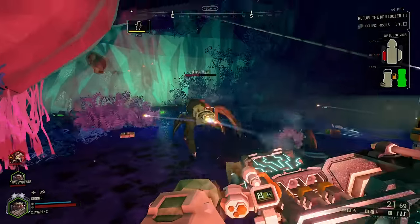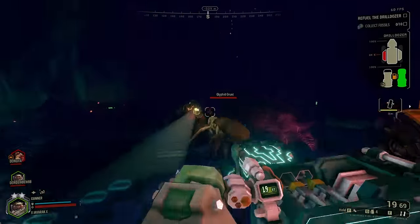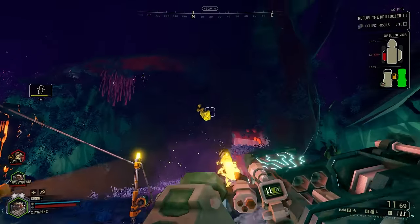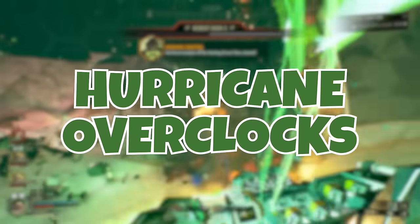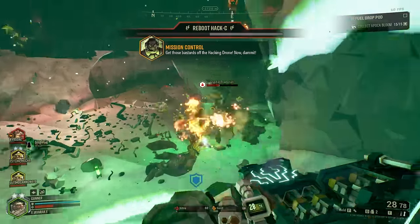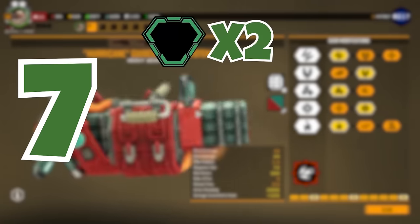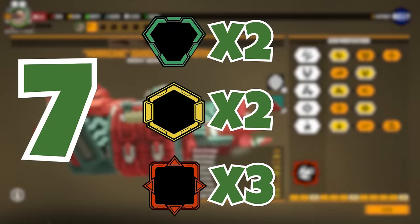However, you will rarely be in a situation where that comes into play because you will be spitting out rockets so fast, and they travel so quickly, that you will be hitting things more often than not. As of Season 4, the Rocket Pod has seven overclocks: two clean, two balanced, and three unstable.